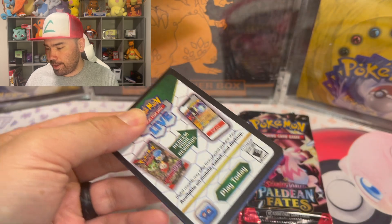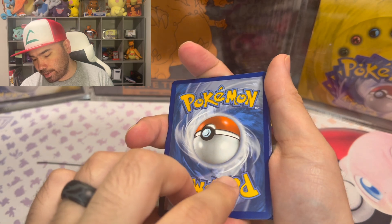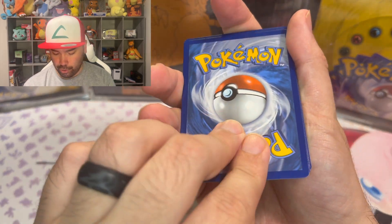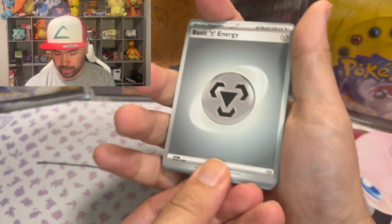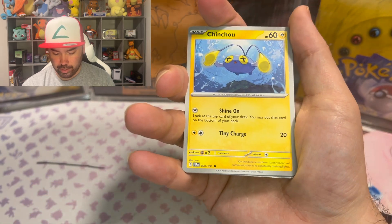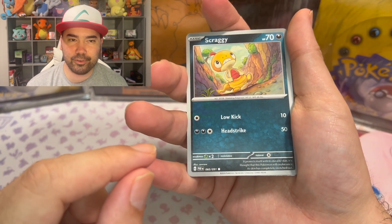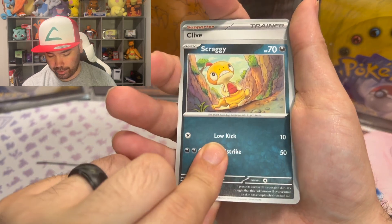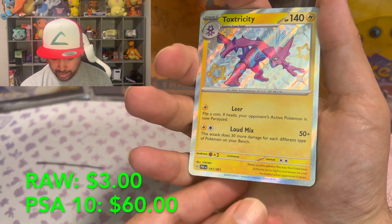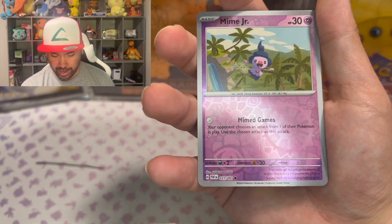Let's see if we can get some first-pack magic. So this is Scarlet and Violet. We got a Steel Energy, a Grivard, and another card. Let's see if we can get this Gardevoir. I would love to pull that — and also a shiny! First pack, a shiny Toxtricty. Not a bad way to start at all.